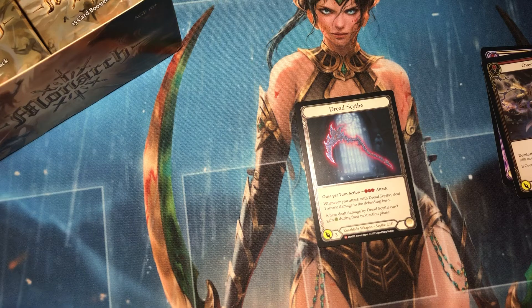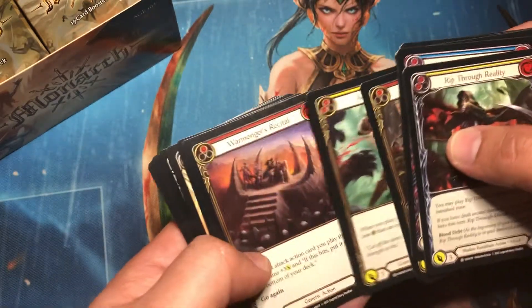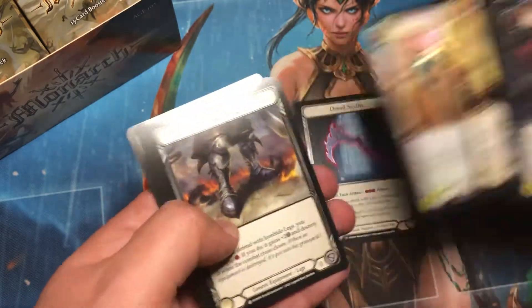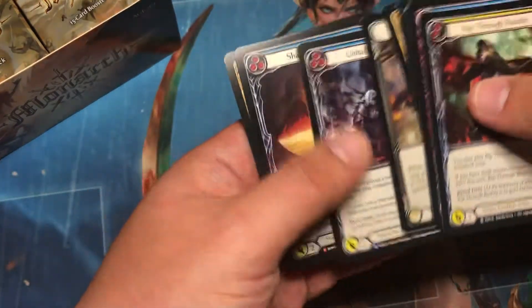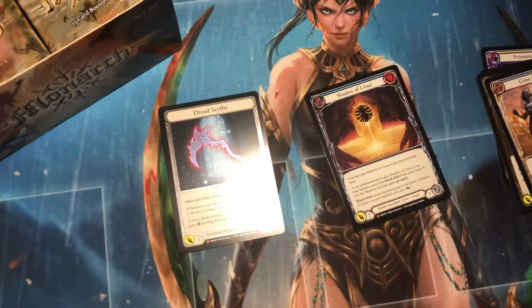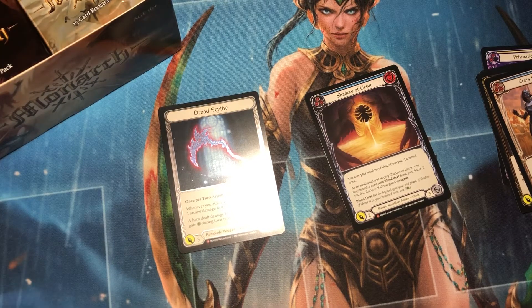That's pretty awesome. I don't think I can ask for more. Well, I could ask for more — I could ask for something like an extended art or something of that nature. But to be frank, that's about as good as you can expect. First edition Shadow of Ursula Majestic there. So we got our Majestics. That's pretty awesome. I love the look of Cold Foils — they're always amazing.